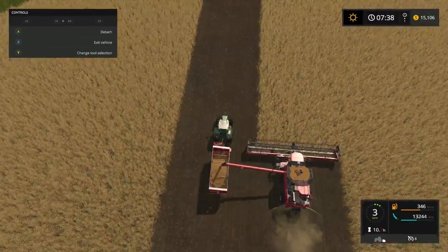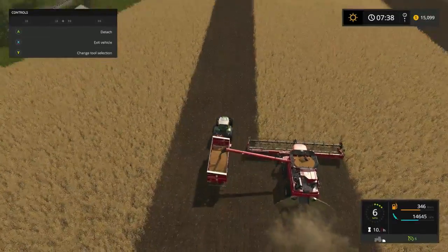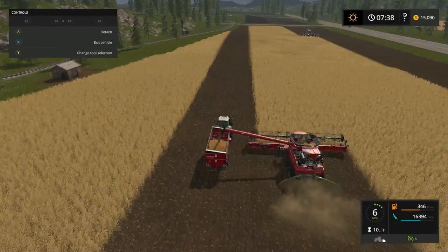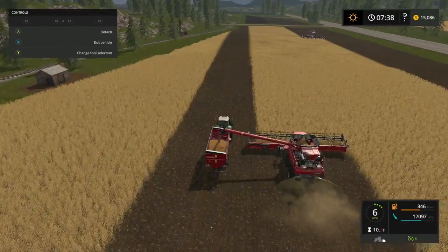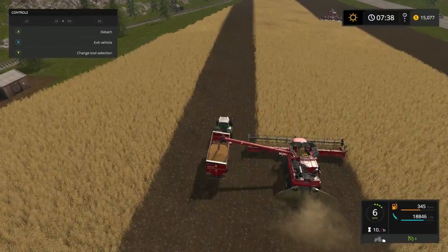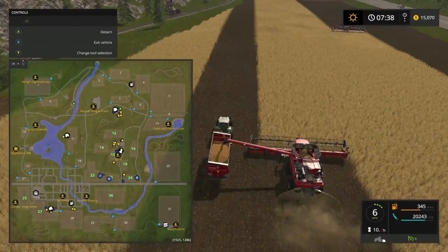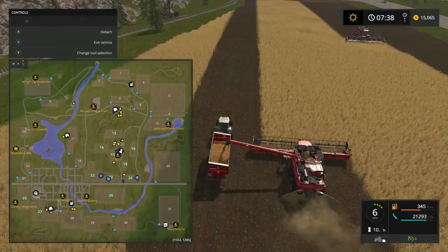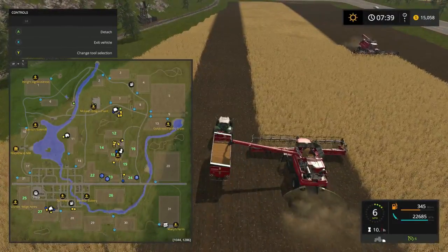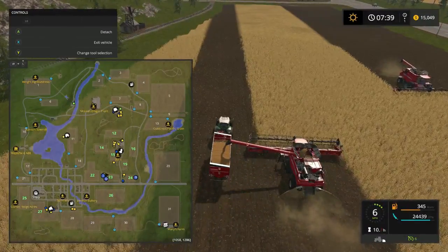Folks when we get through harvesting and start planting, we need to do a couple more odd jobs so I'll probably record them. Surely we can get the harvest done this episode. We gotta make field 27 and 25 the way we want them - 25 won't be nothing but making it a little bigger. For 27 we're gonna plant grass in one area.